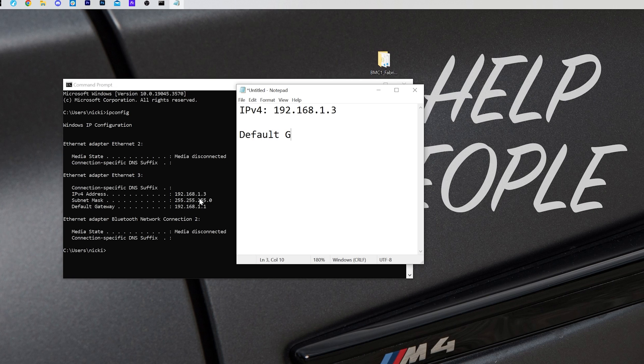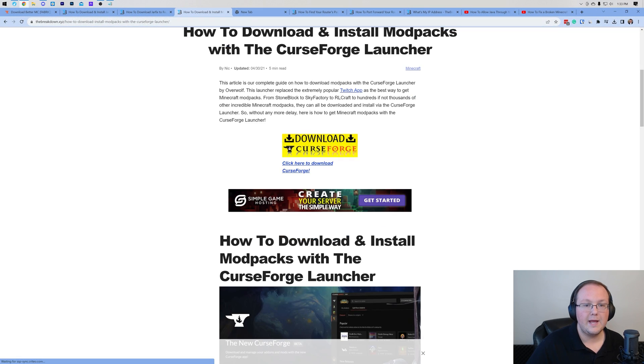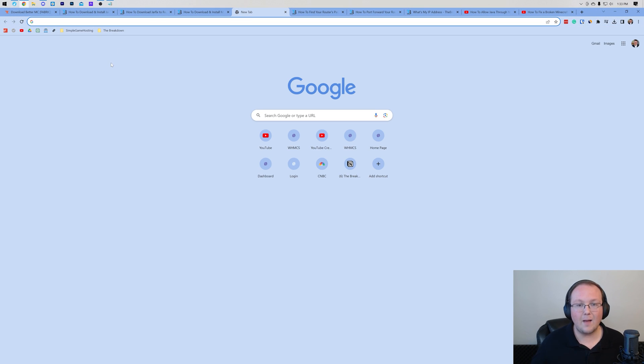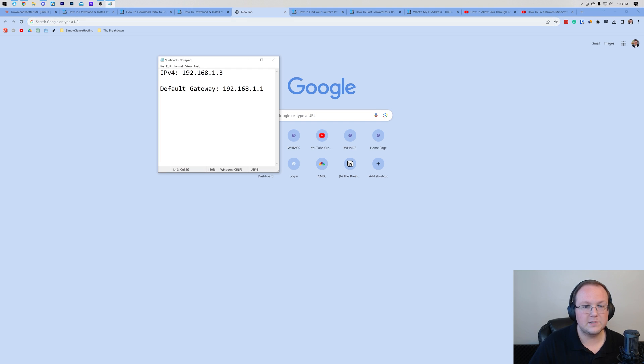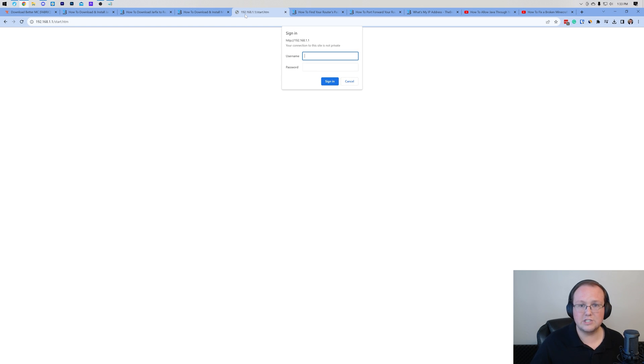You need the Default Gateway — it's towards the bottom of the IPCONFIG output. You may see one that has numbers and letters — you want the one that's just numbers, usually directly underneath. Once you have both values, open your browser to a new tab and type your Default Gateway into the address bar — for me that's 192.168.1.1 — and hit Enter. This will open some sort of router login box.